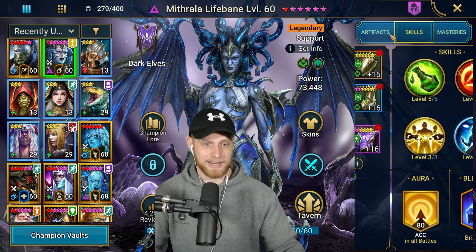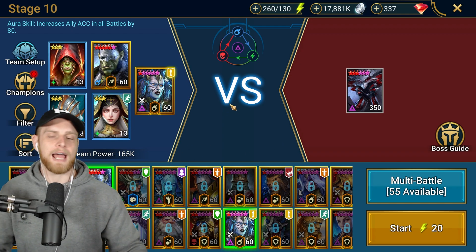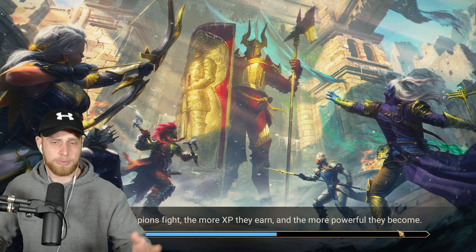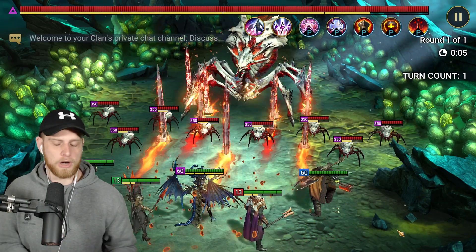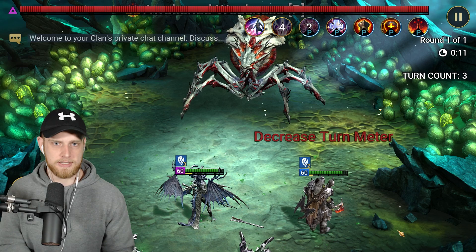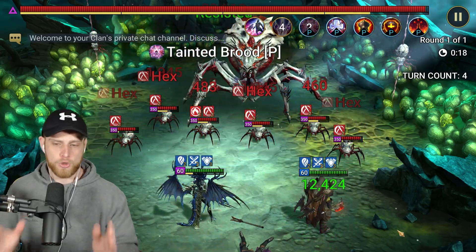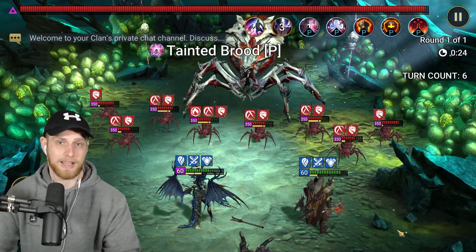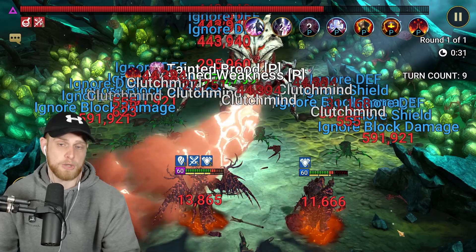If you want to jump in and experiment, if you find a way to make this easier, definitely let me know — I'm more than happy to share a team that's significantly easier as long as it's consistent. I've ran this team well over a hundred times, and finally I'm happy with the consistency. 97% consistent over 81 runs is a team build I'm happy to say: build this, get these stats, do these masteries — it will be consistent for you on Spider 10 Hard, unless Artak or Mithrala gets changed.